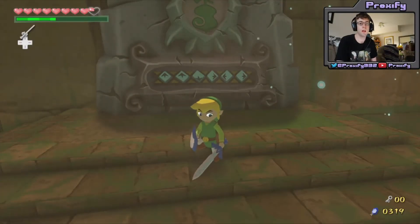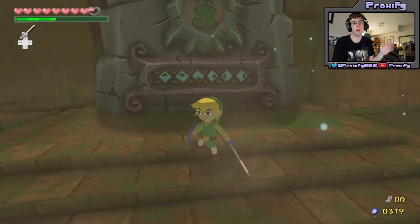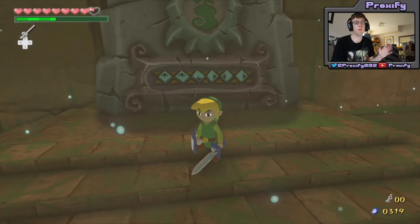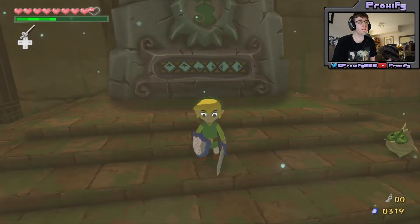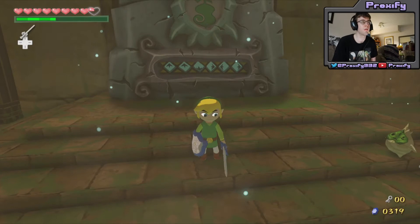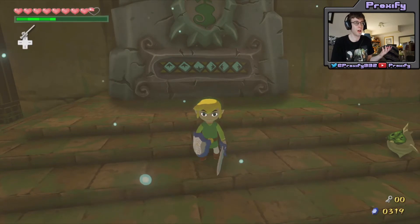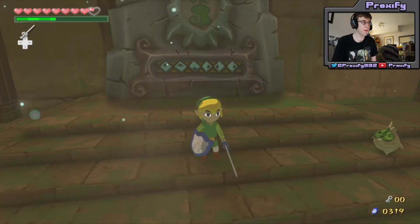Hey there Proxians, this is Proxify, welcome back to another episode of the Wind Waker HD let's play. If you guys missed out during the last episode, we finally headed over to where the boss door was. You didn't get to see everything that happened within that last little section, but I did manage to open up the last of the cauldrons here within the Wind Temple. I also did some off-record stuff and managed to get to the next checkpoint area where you can pick up the boss key, which is located right over here.